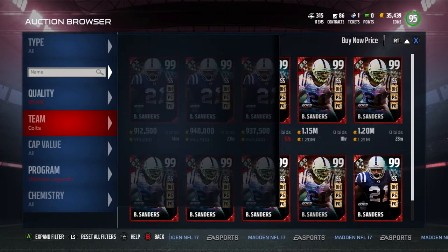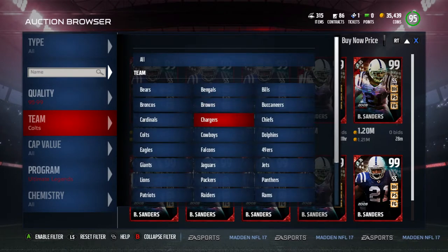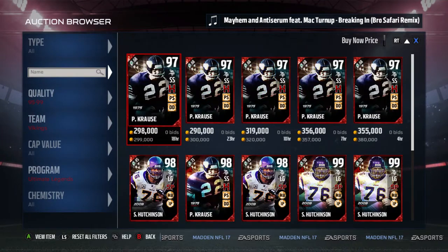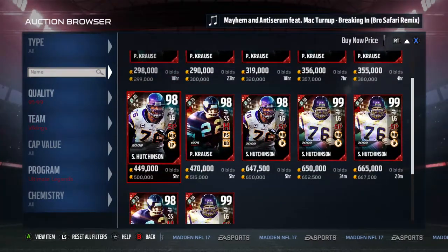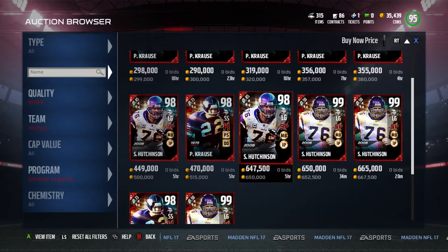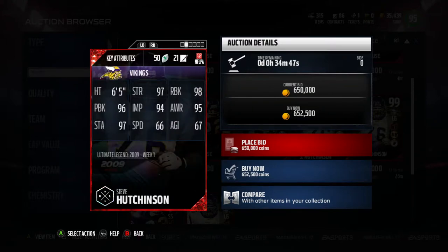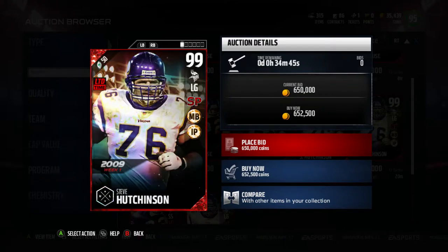So let's go on to the next ultimate legend. I think it's Steve Hutchinson, and I believe he plays for the Vikings. He's got the 98 overall. Let's go over the ultimate legends. The card art is a little different. He's got secure pass — I think that's secure pass protector.